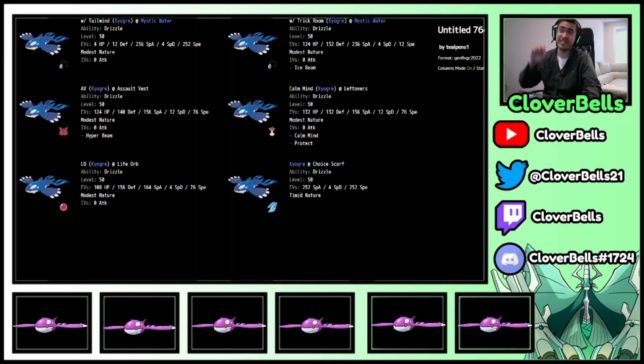Now here's the Pokepaste of some of the Ogre spreads we did. You can see the Tailwind and Trick Room Ogres with Mystic Water dealing a bunch of damage — the main difference is just the speed tiers. In Trick Room I've invested more in bulk and less in speed. The AV Ogre is more or less the same idea: going for the Thundurus speed tier, second EV bump in Special Attack, the rest dumped into bulk.